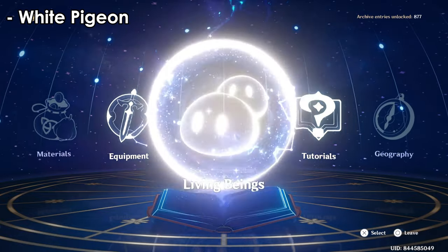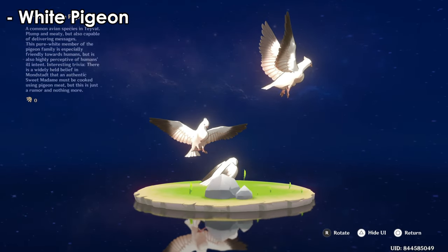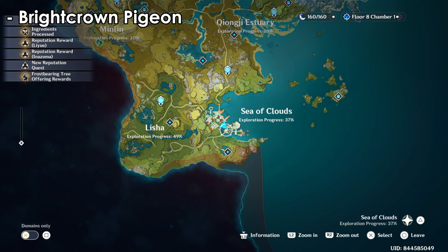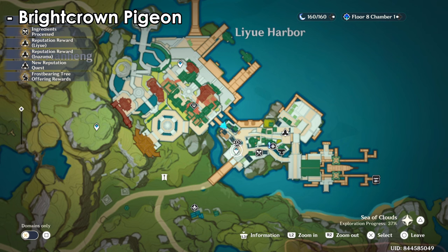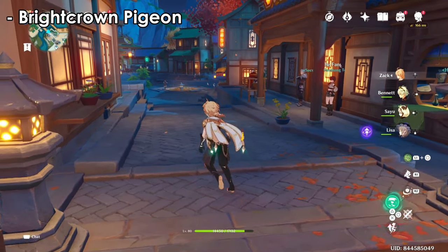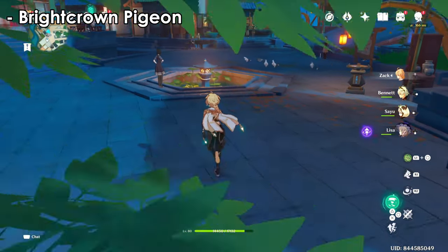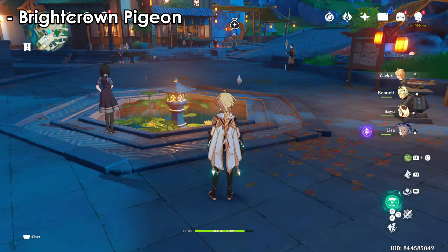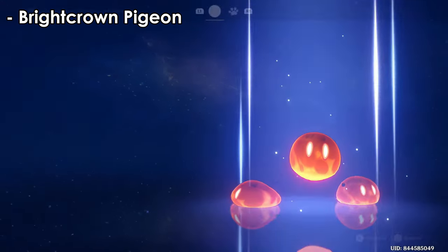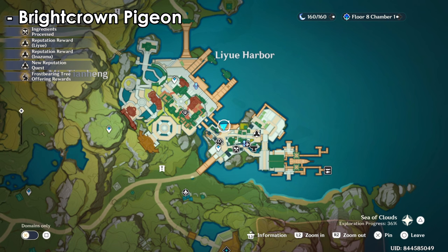White pigeons can be found in more than one place. You might be confused between pigeon types since they look similar, but the white pigeon only has black wing tips and nothing else. The bright crown pigeon is a bit rarer — teleport to the portal and walk there rather than teleporting directly or they'll fly away. You can find two of them here, one white pigeon and one bright crown. The difference between the gray wind and bright crown is the blue head versus the green head.